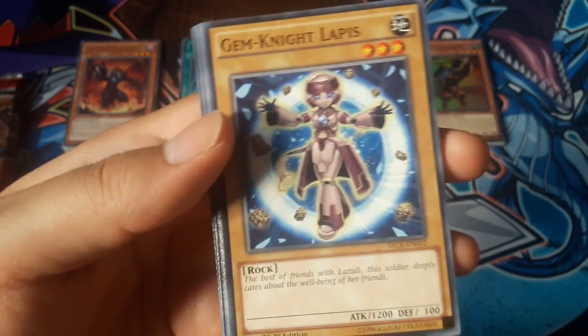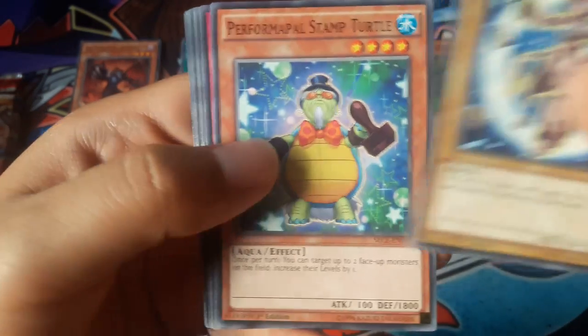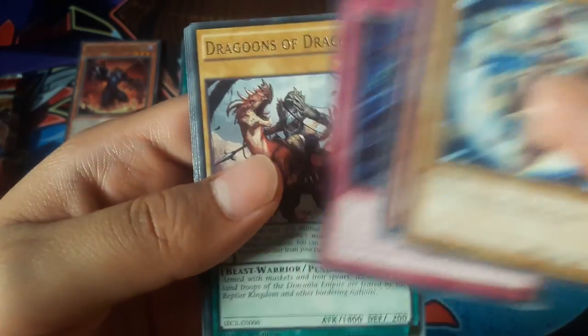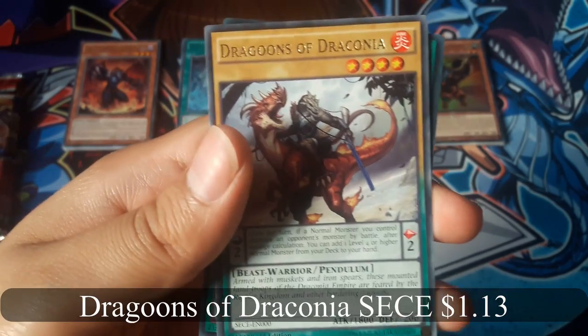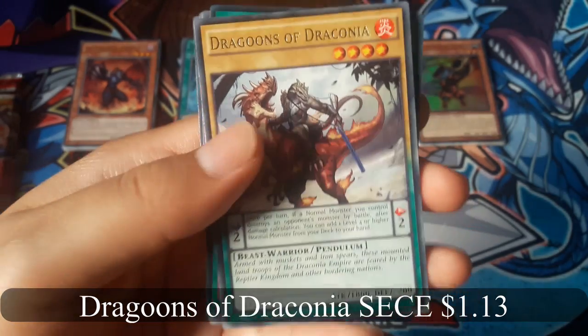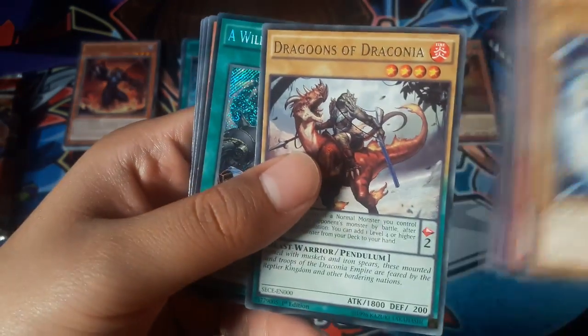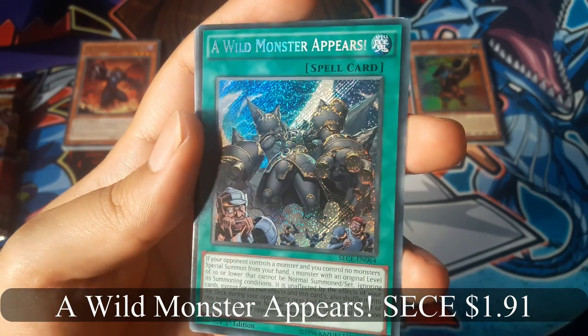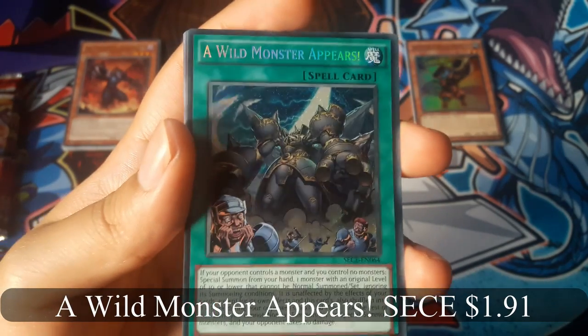Gemknight Lapis. Dragoons of Draconia for a rare. And nice, A Wild Monster Appears for a secret rare.